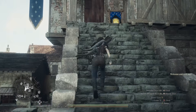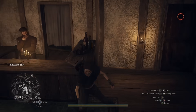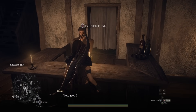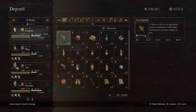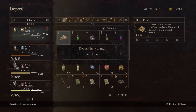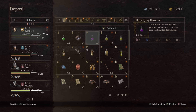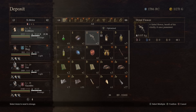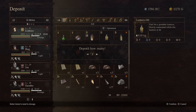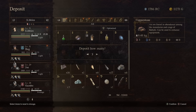First thing you want to know about is the inn up here. If you don't know about storage yet, you can talk to the innkeeper here and deposit items. I'd recommend depositing everything you don't need other than a few salubrious draughts — that's healing items — or some roborants. Keep your inventory as light as reasonably possible, and do the same for your pawns as well.